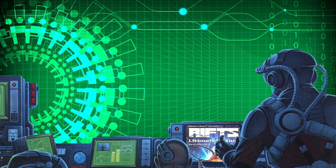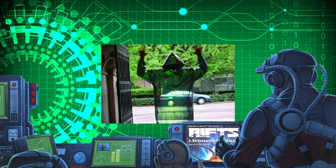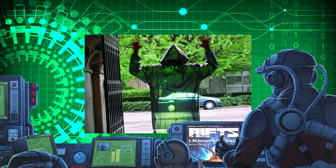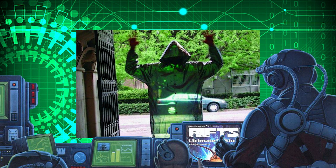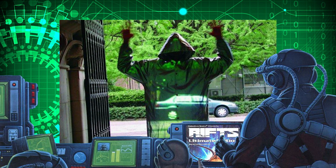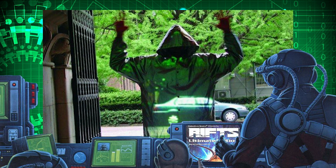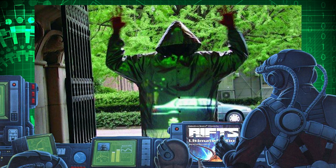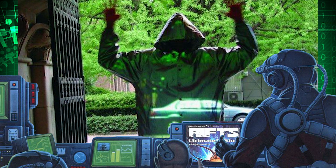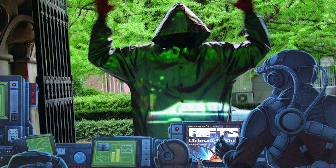Number 1: From level 1 spells, I always pick See the Invisible. An insanely large number of supernatural creatures, and even some creatures who use technology, allow themselves to walk around relatively undetected. If you aren't a cyborg using a helmet with a HUD that includes thermal imaging, you're going to want to have something you can quickly cast when things don't seem quite right, so that you can double-check your surroundings. This spell costs four PPE, has a range of 200 feet, and lasts one minute per level of the caster.